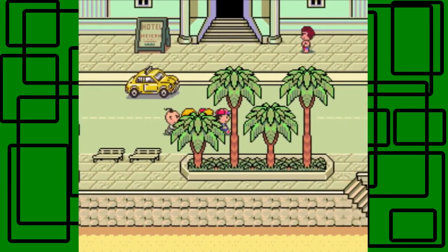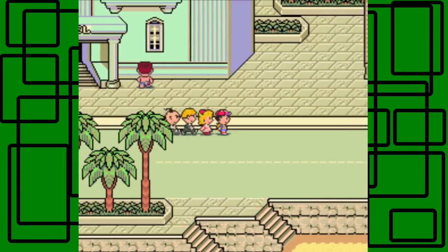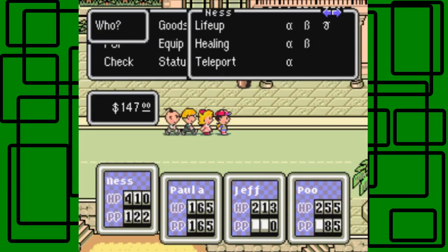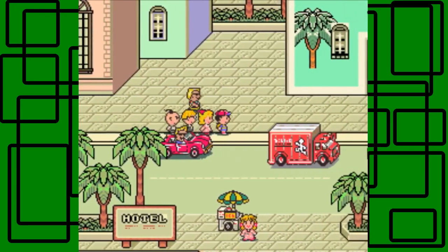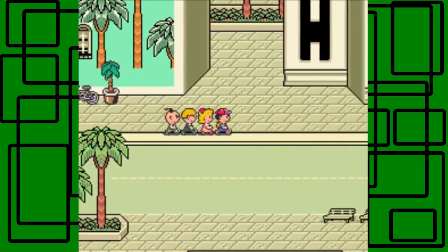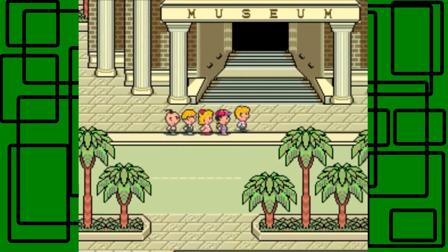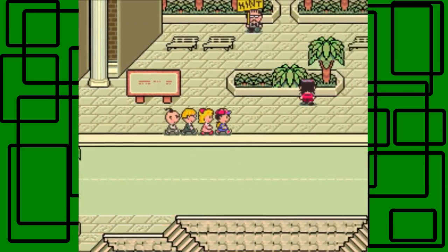So we're back in Summers. I can find a Magic Butterfly to restore the PP I used from Ness — I think PSI Teleport Alpha costs 2, so that's like 6 to 8 PP I just used trying to get back to Summers. But I got back to Summers, so that's good — that's what I wanted. Hopefully we can run into a Magic Butterfly or something; that'd be nice. Every PSI point counts, really.